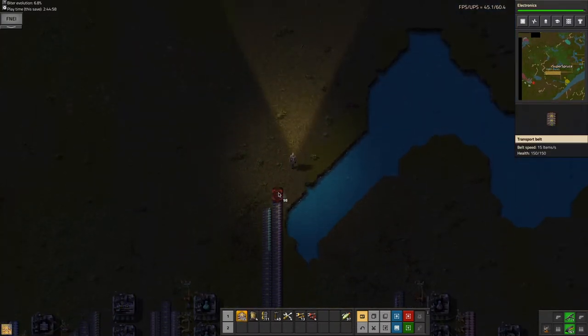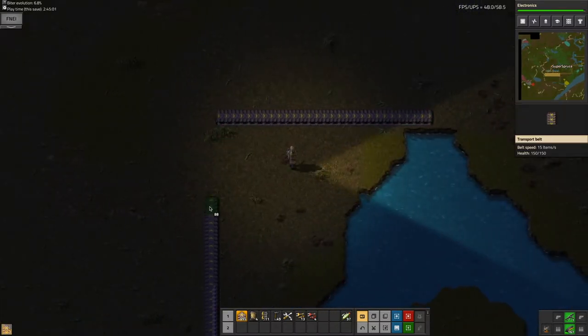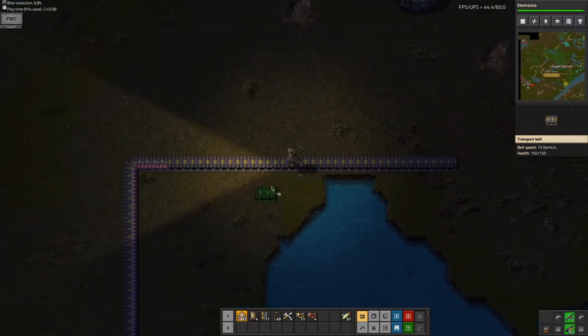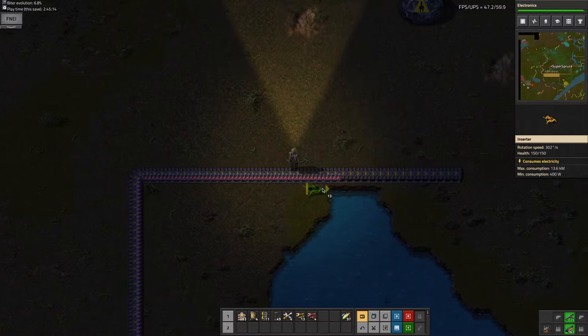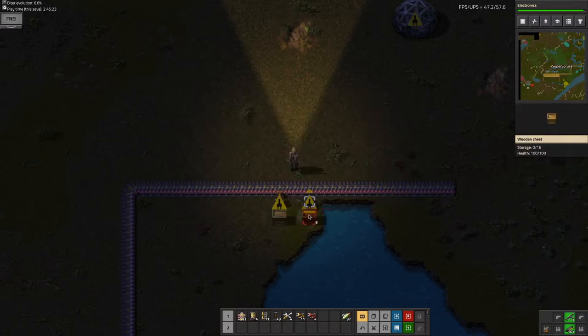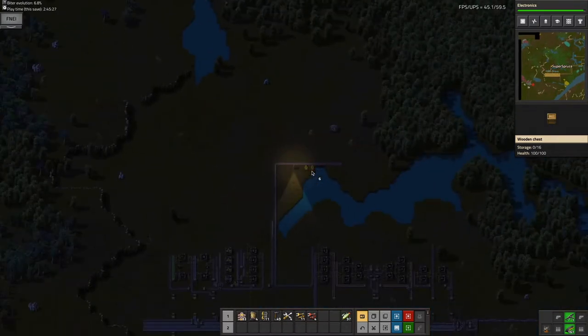Now I'm just going to bring the belts over. Here's the red science belt, and there is actually one thing I do want to do with this - make a buffer. I'll essentially set it up, it may look weird but I really like it. It's pretty unique to what I do.